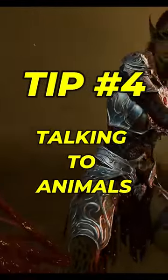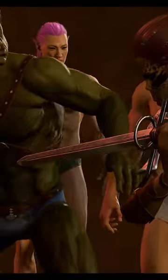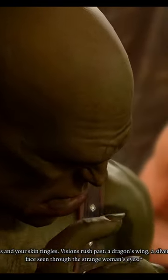Tip number four: talking to animals. If you have Speak to Dead or talking to animals, they may seem unimportant, but even talking to a lonely rat can lead you to some cool secrets and fun interactions. So remember, talk to those critters.